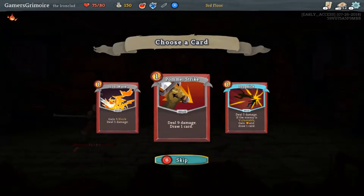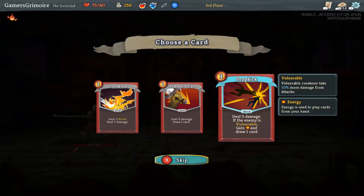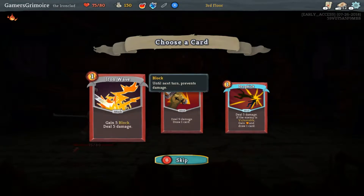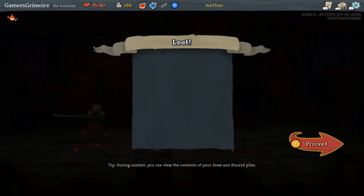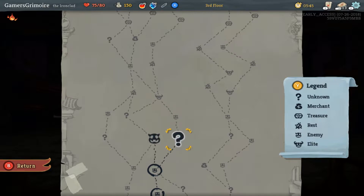Pommel Strike — that's pretty good. Iron Wave is like... oh yes, so yeah I do want to do that. I want another copy of Dropkick — so if the enemy takes vulnerable... let's go to the mystery room, do a question mark.